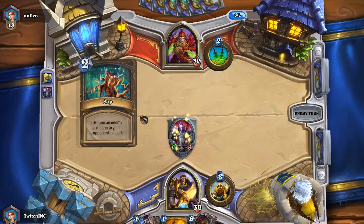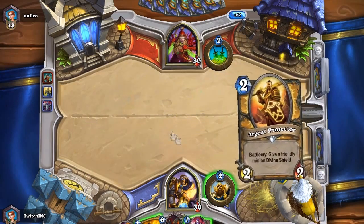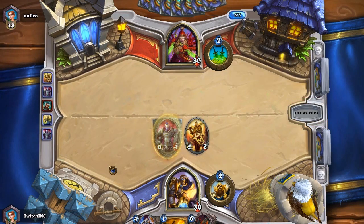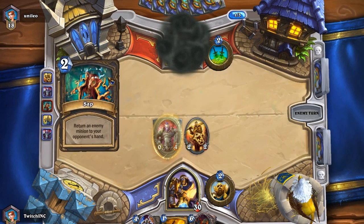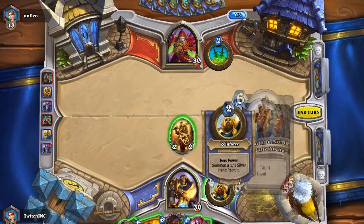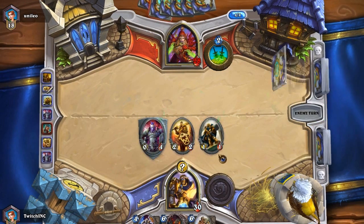I got Sapped — damn you Rogue. I've just wasted a Power-up, but that was actually a good play by her. I'll give it a different buff instead. I'm going to play Noble Sacrifice now because I've got three minions on the field. I have a style where I play certain cards that don't make a lot of sense to other players because they like to follow the meta, and I like to do things that throw people off.